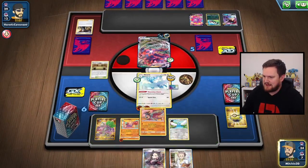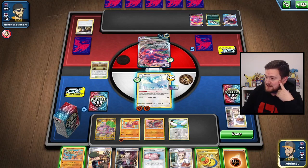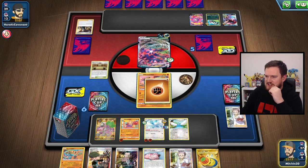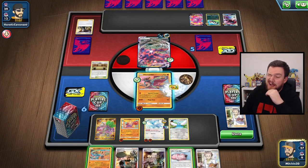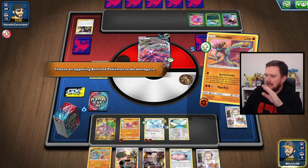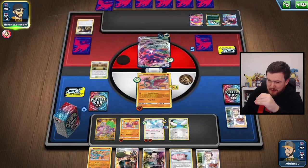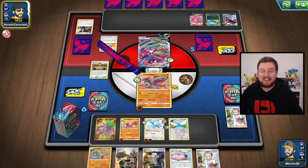Let's Quick Ball — we're going to grab the second Hitmonlee because we're gunning for this Finishing Combo play. We'll put the Bird Keeper on top. We'll Research, looking for an Energy. We've found the Energy, and we even get the Telescopic Sight. We retreat into Hitmonlee, attach the energy, attach the Telescopic Sight — that's on 60 already, so instead of putting Weavile on 150 we'll put it on 180. Let's use Special Combo. We won't play Hitmontop down yet because we don't want our opponent to Boss and knock it out.